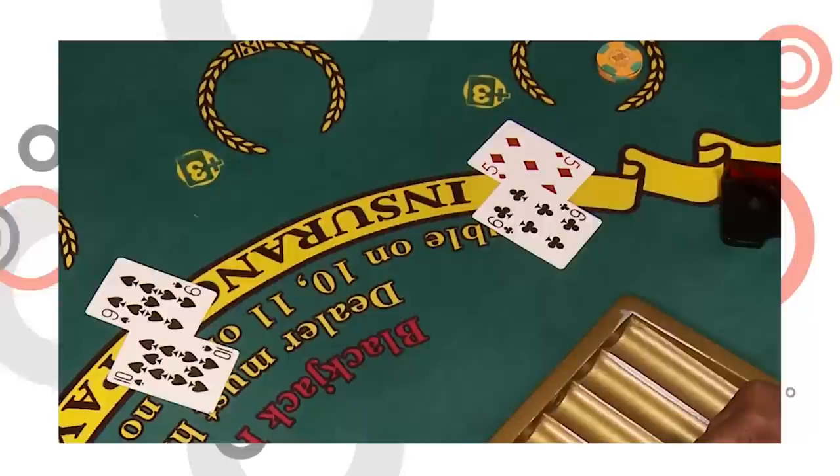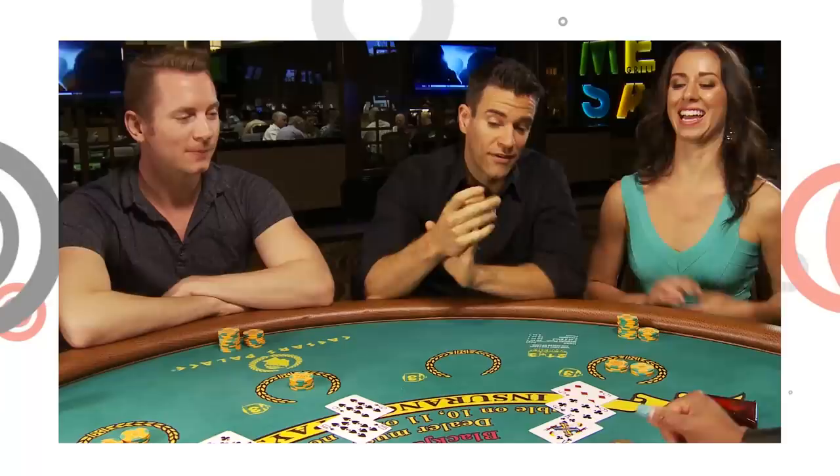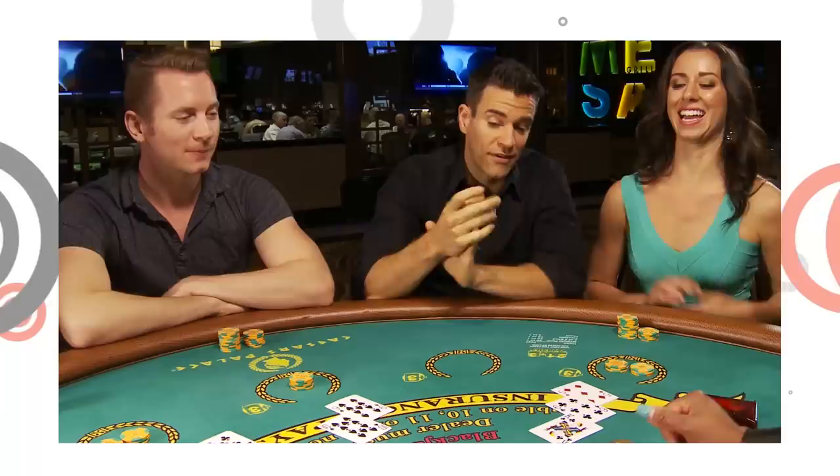Moving on: 19 against the 17 — you're looking pretty good. And here we have an 11, so this is a great opportunity for a double down. If you double that bet, you get one more card and a chance to hit 21. Fingers crossed — and there it is, that's 21, against what we think is a dealer 17. Let's see what she's got — she does have a 17, so we all win once again. Nicely done, everyone!